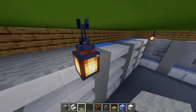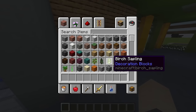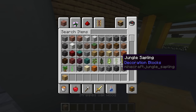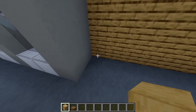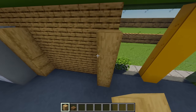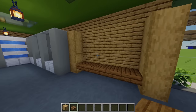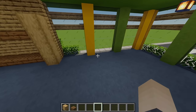Next up for our little bakery area — I'm grabbing some more stripped oak wood and some spruce slabs. On the left hand side I'm placing four stripped oak, leaving a gap of five and placing another pillar, then with some spruce slabs placing five at the bottom and five at the top.